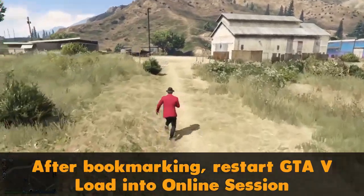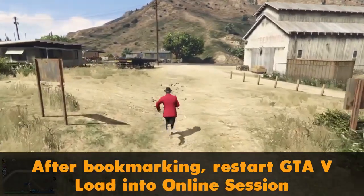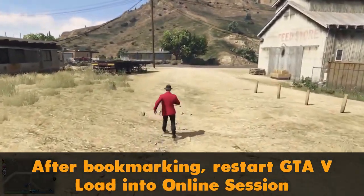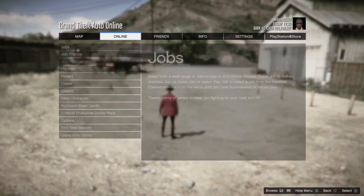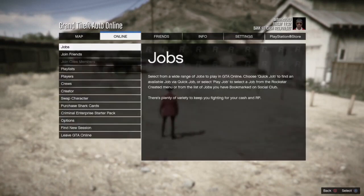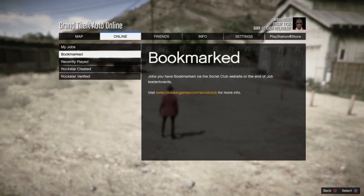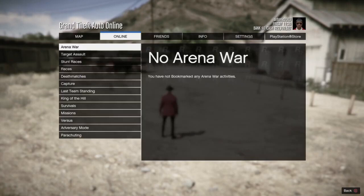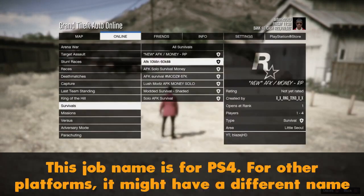You need to bookmark the link for your console - whether it's PS4, Xbox, or PC, there's a link for each. After bookmarking, restart GTA 5, load into an online session, and you will find the job on your pause menu. Go to Online, then Jobs, then Play Job, then Bookmarked, and you'll find the job right there. If the job is not there, restart GTA 5.